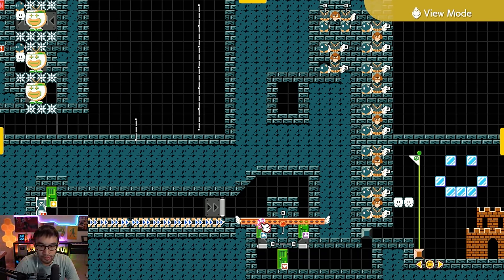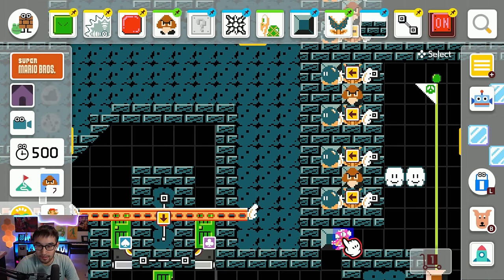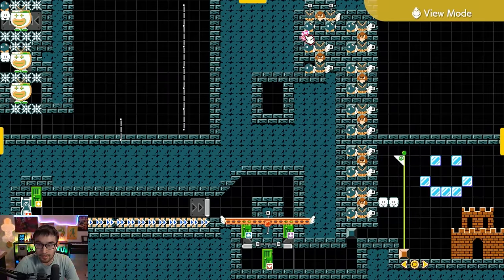When they pick correctly, it causes a chain reaction of these blocks getting blown up one by one, until it eventually reaches this block. The way it's laid out right now, you have to pick correctly seven times. The layout has it so the player has to guess correctly seven times, and you can change this to your liking.